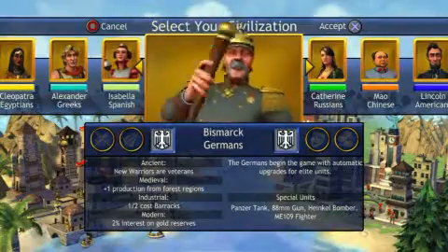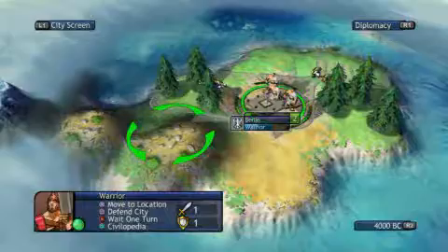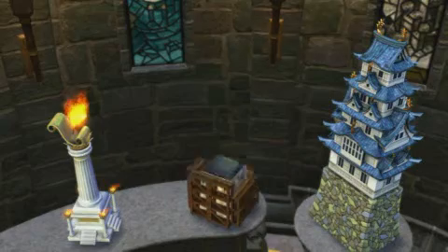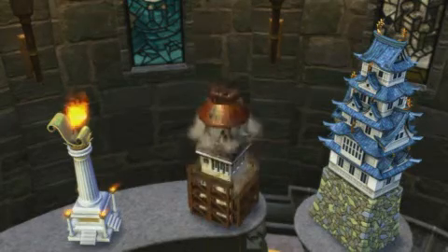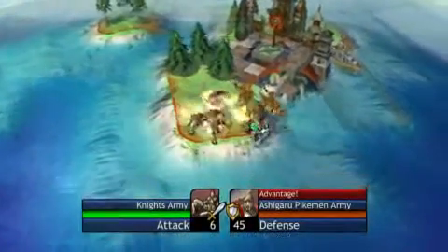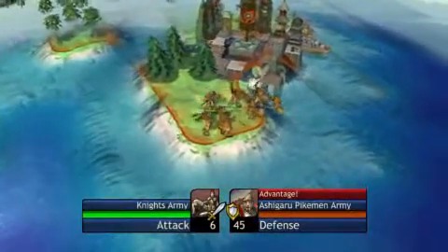There are two ways to upgrade obsolete units. If you're playing as Germany, then any units that have achieved elite status automatically upgrade when their replacement is unlocked. For everybody else, the only way is to build a Leonardo's Workshop wonder. Of course, there's only one of those in the entire game and it only works once, so you need to decide when you want to build it and hope that nobody finishes it before you do.